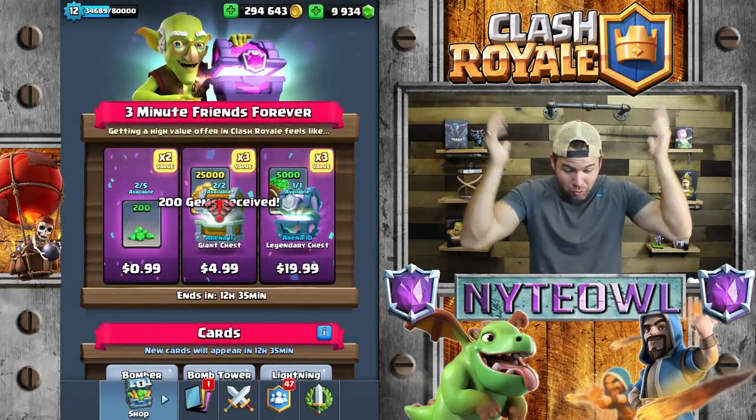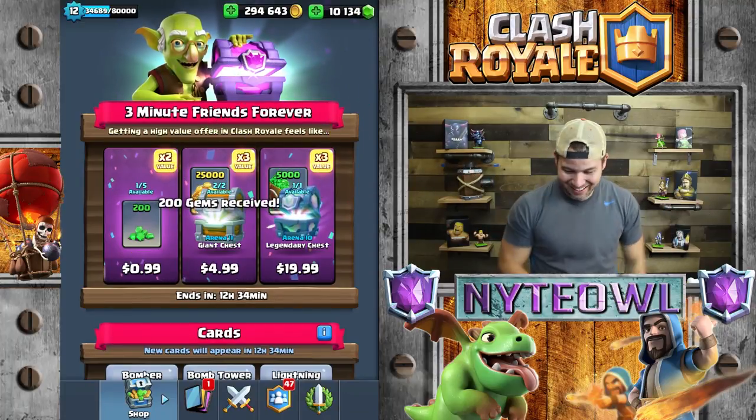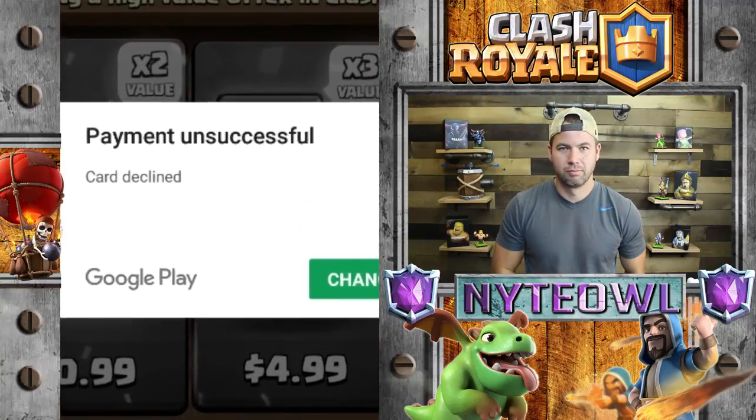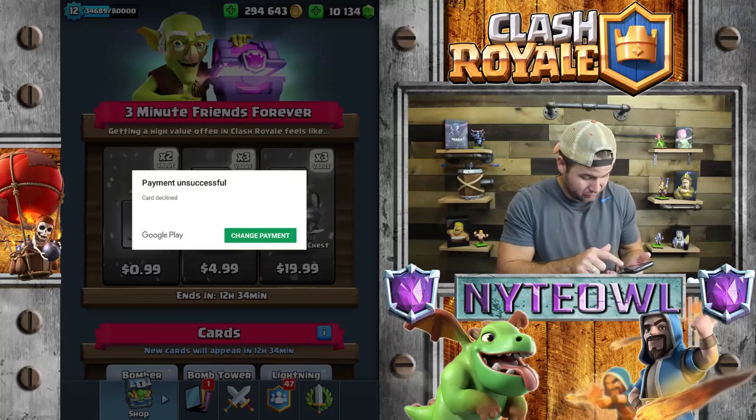Let's buy these offers — there's some gems. Too many gem purchases, my bad. Let me go unlock my credit card real quick. Apparently they don't like that many 99-cent purchases in a row, which is very unfortunate. Everything's okay, a 99-cent purchase, wow.